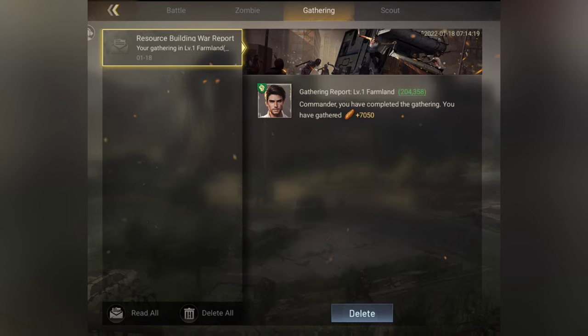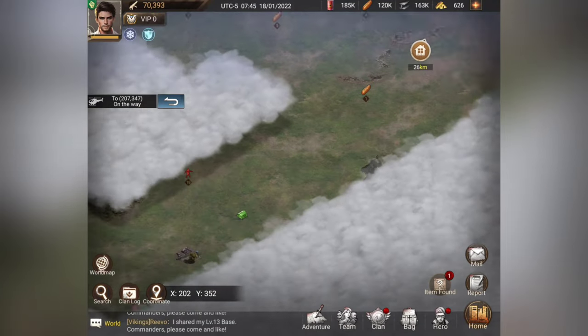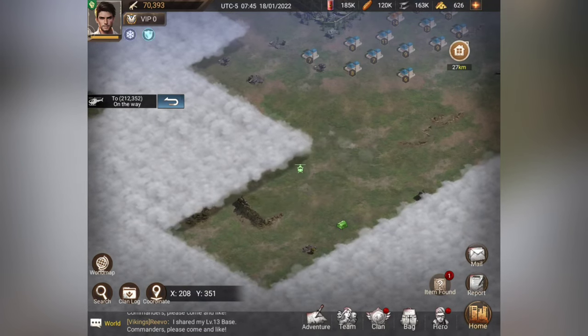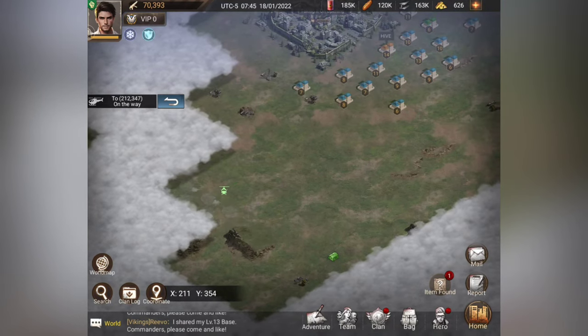Looking at reports: I did a gathering run and got 7,050 food. The scout report shows nothing special — he's not finding anything yet, just looking around solo.